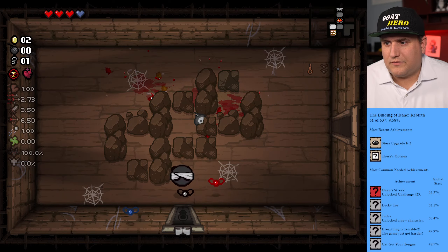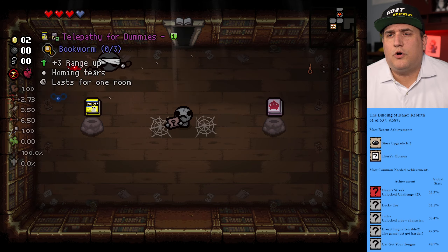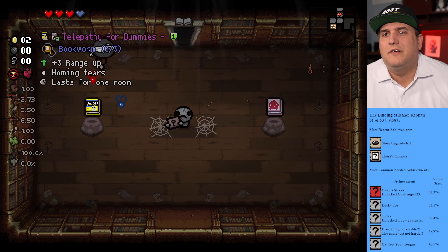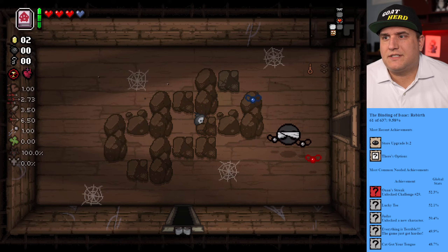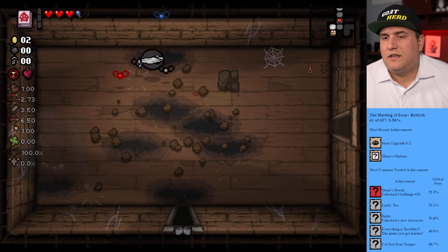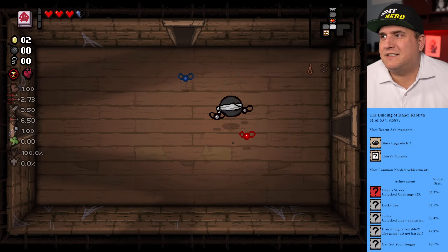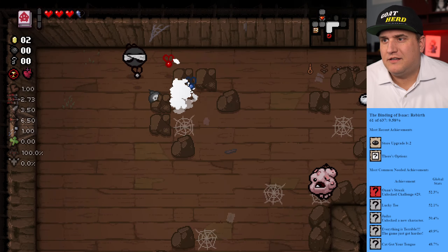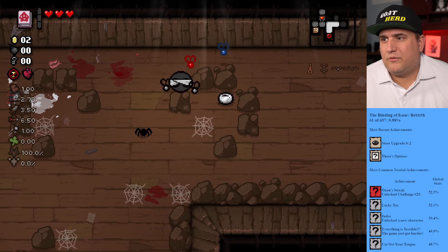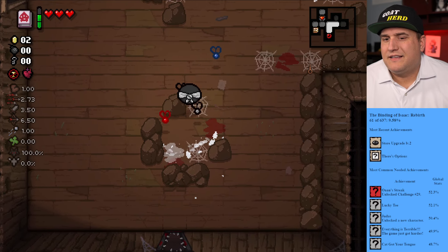Ow, holy crap that hurt. He wants keys — do not have keys. Range up, homing tears. I might not take one. I guess we'll take the troll because I need bombs, so we'll do it here and hope I get close enough. I blew everything up except the one rock — everything. I'm doing luck there. You know what, we are not doing so well at this challenge. I should probably do a normal run — that is the lesson for today, if and when we fail this run.